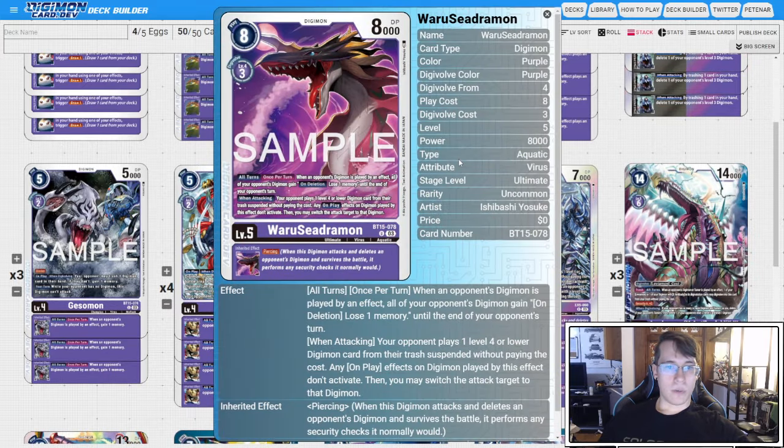We'll be using four copies of the new BT15 Waru Seedramon. When an opponent's Digimon is played by an effect, all of your opponent's Digimon gain on deletion, lose a memory, which is going to be great when we go into Leviamon. And then when attacking, your opponent plays a level four or lower and they don't get the on play, so it's going to give us two memory back on our stack, basically. The inheritable gives piercing, which is super nice.